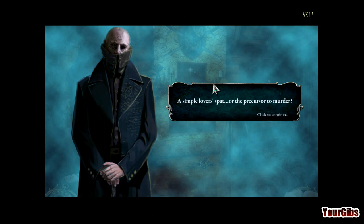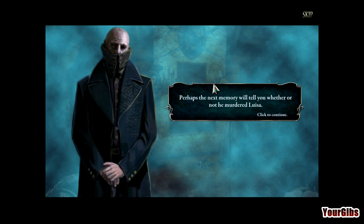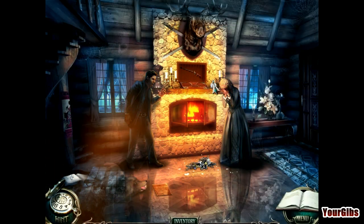We're off to the next part of the game! 'A simple lover's spat or the precursor to murder? It looks as if Gray mistreated your sister. Perhaps the next memory will tell you whether or not he murdered Louisa. A huntsman is nothing without his rifle - it's your key to find it.' That's going to do it for this chapter. I'm your Gibbs - thank you all for watching and commenting. We'll see you next time in the next chapter of Grim Tales: The Bride.